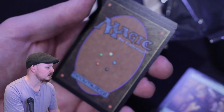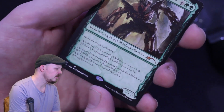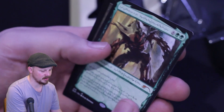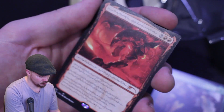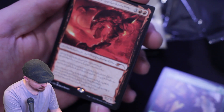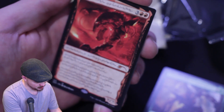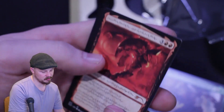Hopefully everyone remembers what it does because ain't no one going to read that. I like the numbers though — the 7 and the 6 are quite beautifully represented. Urabrask — apparently the friendliest of the Phyrexians. Doesn't much care if you're completed or not. Just angry in general.